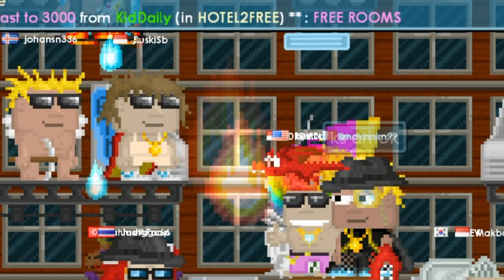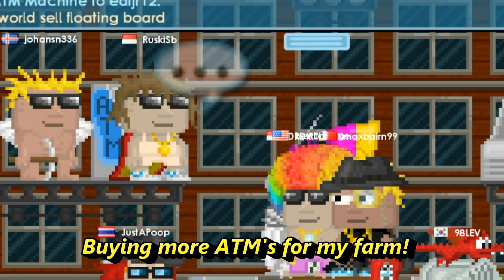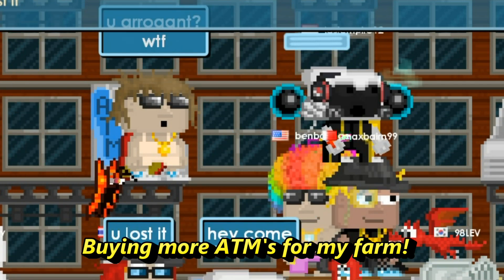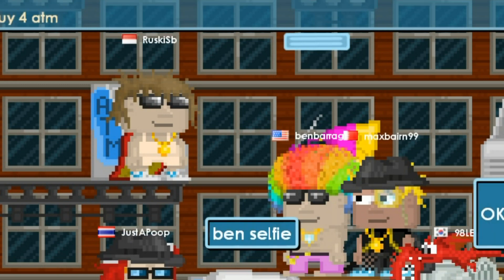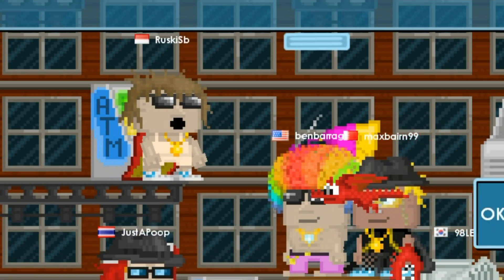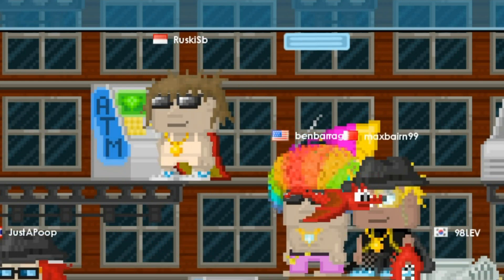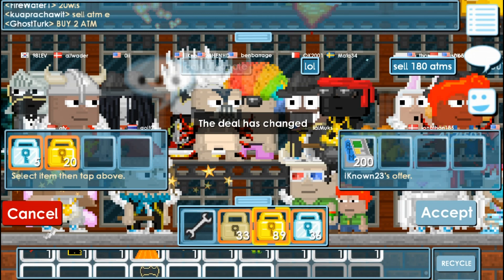Anyway, I'm in the world to buy ATMs. I'm here to buy more ATMs — I just need a little bit more because I have a little bit more space in my ATM farm. So this is why I'm here. I'm gonna buy some ATMs, maybe a hundred, just to fill the small space that I have left.